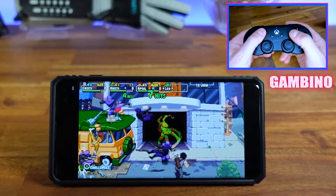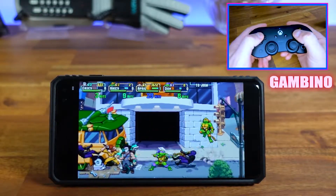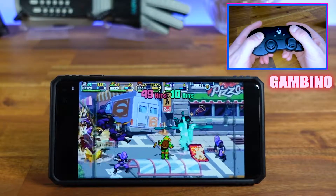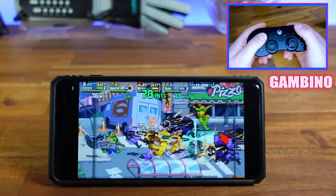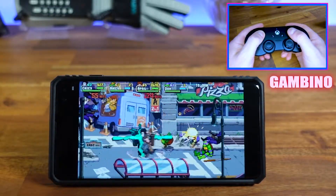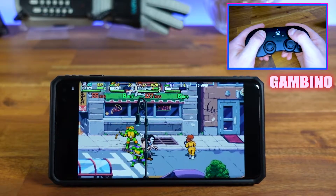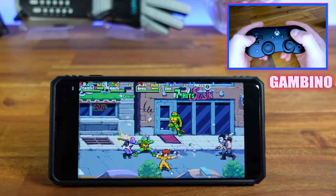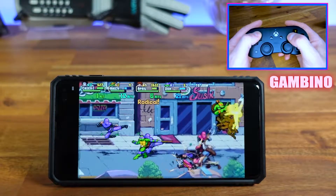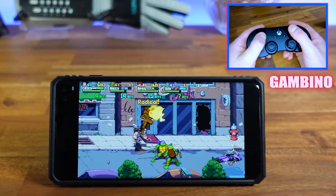On the top of the controller it has all the button layout. Let's move the character around — it's running really smooth right off the top, and we have three other characters. We're playing an online game here. Hopefully you can hear some of the sound effects. A lot of characters on screen and I'm not really dealing with any lag. I do have really good internet where I live, but this is definitely playable.